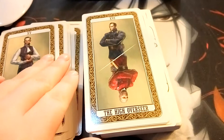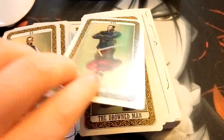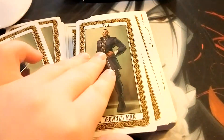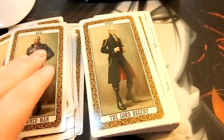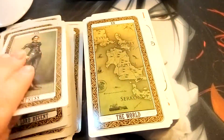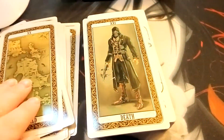The High Overseer — I like this one because it's kind of like a playing card where it's two-sided. The Drowned Man. Lord Regent. The Empress. The World. Death.